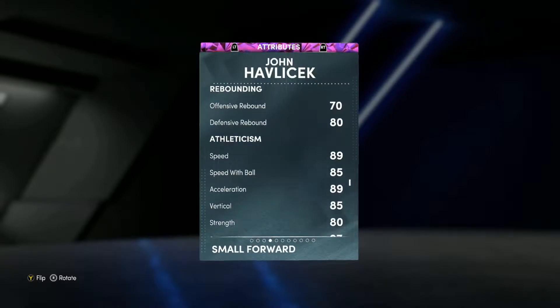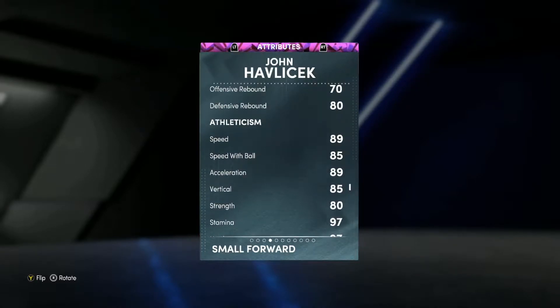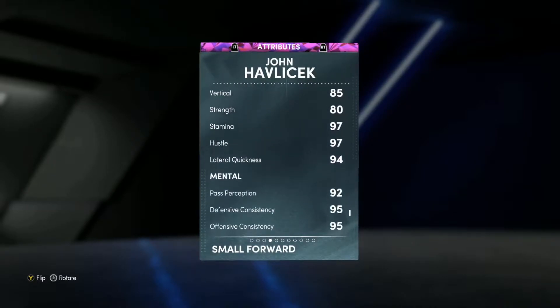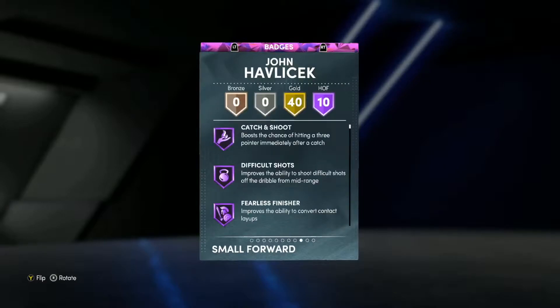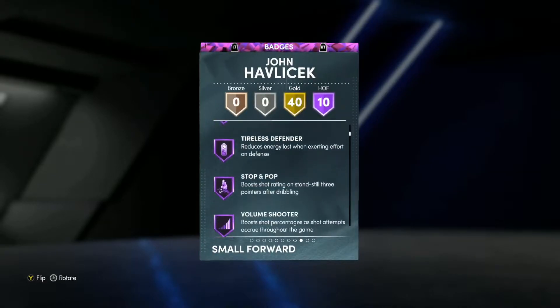He's a little bit slow for the shooting guard position — only 89 speed, 85 speed with ball, and 89 acceleration. It's just a little bit slow, so if you're going to use this card you may want to upgrade that with a shoe boost — plus four speed, plus four speed with ball, maybe plus four acceleration. But 97 layup rating, that's really really good. He's got 10 Hall of Fame badges: Catch and Shoot, Difficult Shots, Slippery Off Ball, Clamps, House Defender, Stop and Pop, Volume Shooter, Fast Twitch, Menace, and Hustler.